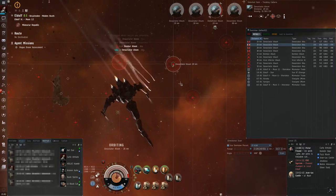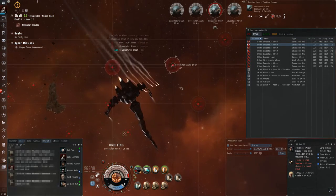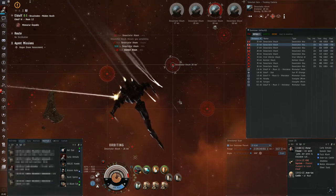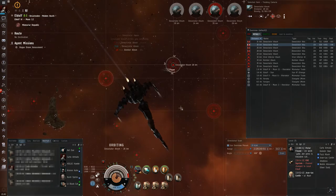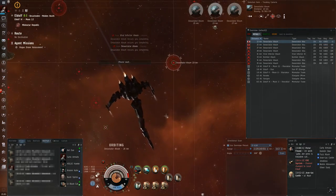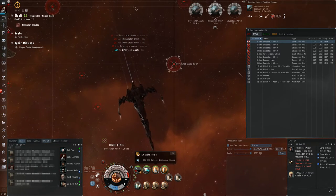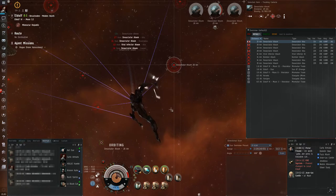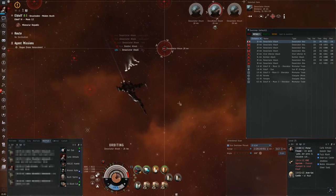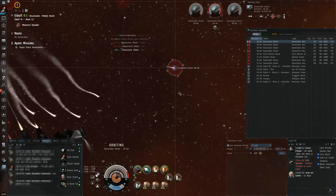Last but not least there are two other types of missiles: defender missiles and auto-targeting missiles. Defender missiles are used to destroy incoming enemy missiles, but they are not so popular because sometimes they can fail, and most of the time it's better to apply damage instead of negating it, especially in PvE.